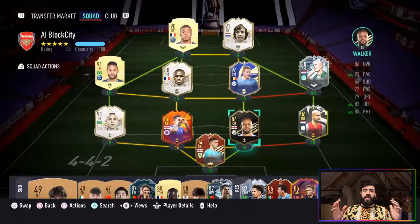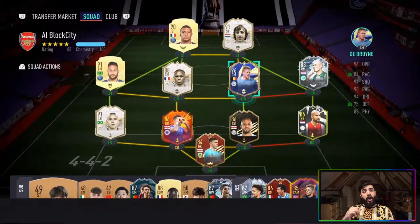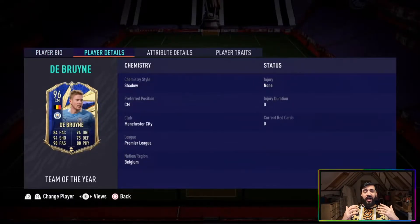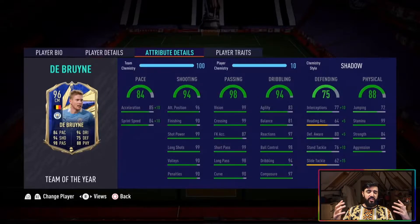Comment down below who you'd like me to review next, and show some love for Greek G as well. So this is the team we used — Kevin De Bruyne in a 4-4-2 alongside that Patrick Vieira card, so do check out that review too. Overall, first impressions: he was absolutely fantastic. This player really is one of the best in the game, as you'd expect from a Team of the Year card. You can see 5-star skills, high-high work rates, and a 5-star weak foot — a fantastic overall midfielder.